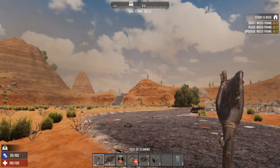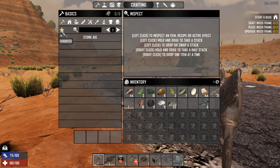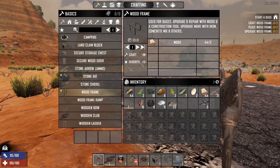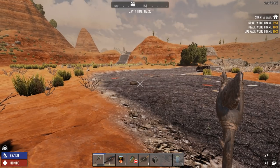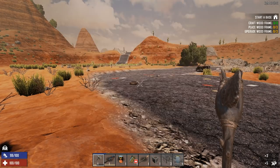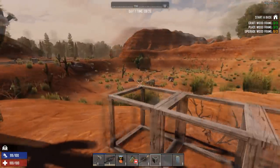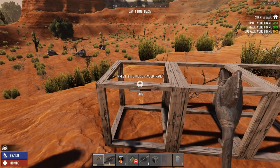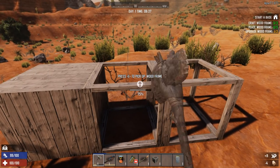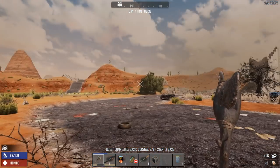Our next task is to create wood frames. This is one thing I would strongly place as a favorite because you're going to be using plenty of them — the majority of stuff you build early on is going to use these. We'll just do three because that's all we need for the challenge. Place them down anywhere, then go to your axe and right-click on them to upgrade them.